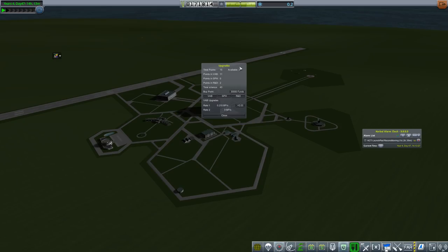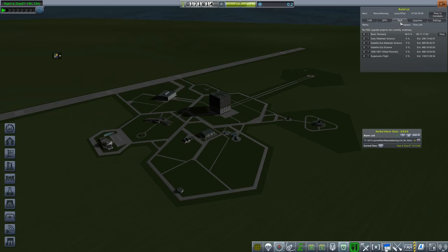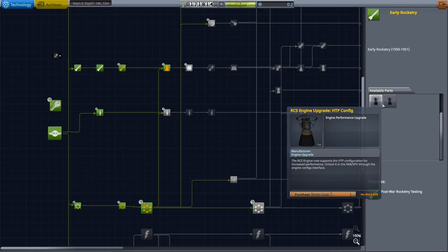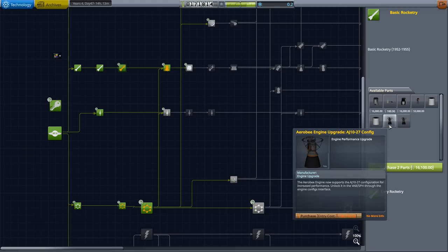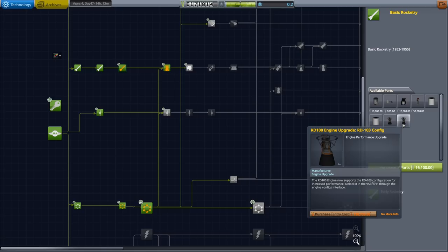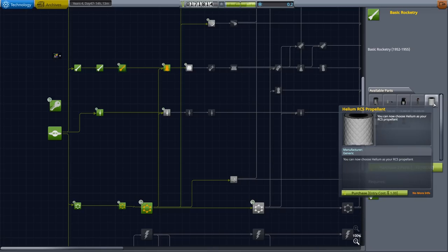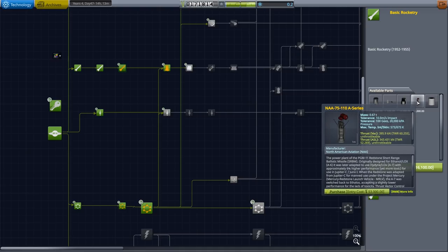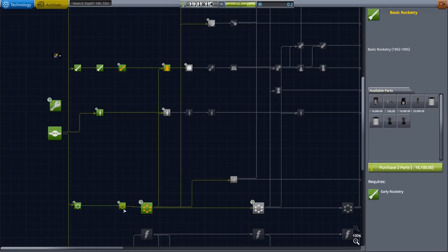We've got two upgrade points, so we can now invest in either R&D to unlock more science or VAB to build. I'm going to put a couple more into R&D to get us through this faster. Basic rocketry is unlocking in six days, which will be really quite good. What's in basic rocketry? We've already got early rocketry, so this is probably going to be RD-103 — helium RCS, nitrous oxide RCS, thrust veins. The one we're really interested in is a particular node, but we've got to get through others first.